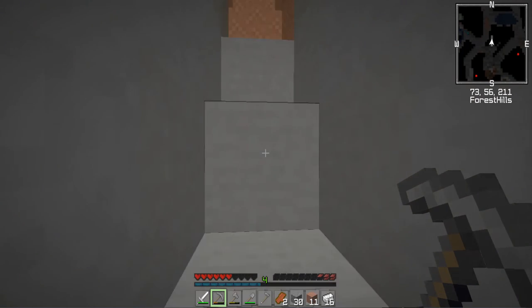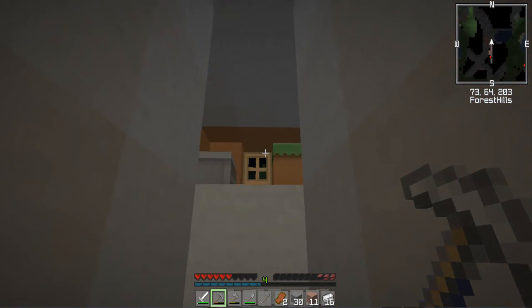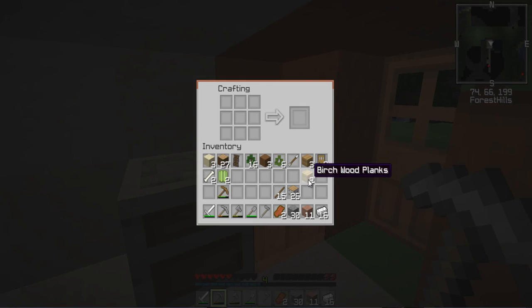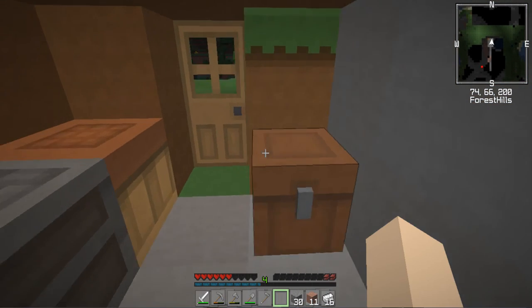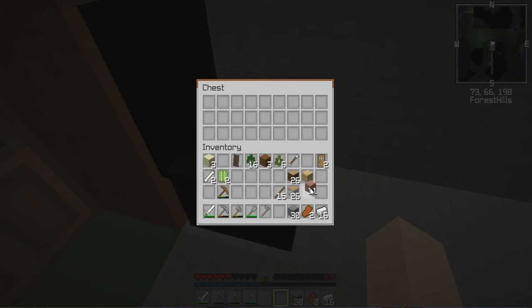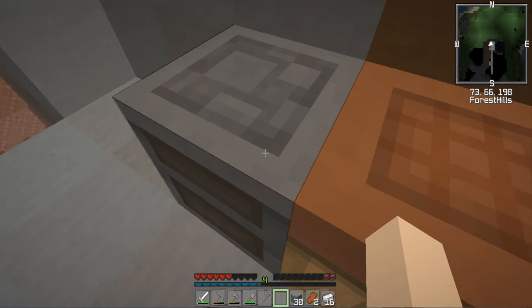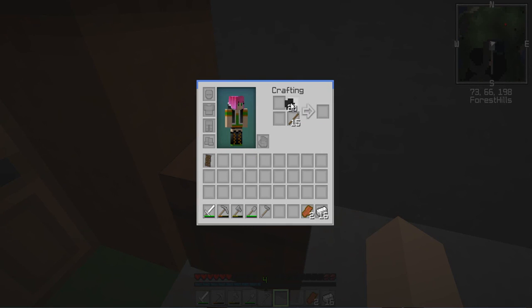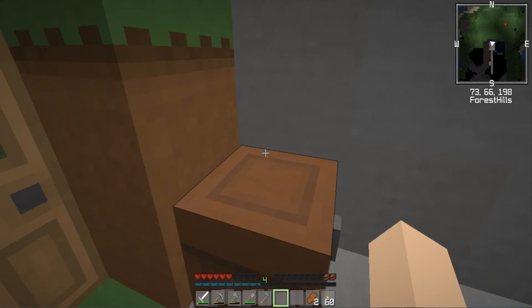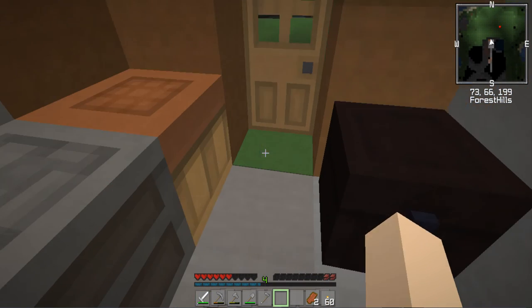Day number one is almost over. I'll make myself a chest too. You can see you can go perfectly slow and be fairly safe. I'll clear out items I don't need — doors, sand, bones. I'll pop the wooden pickaxe in the furnace for next time I need to smelt something. I'll keep the coal because I'm going to need more torches. Is it daylight yet? Nowhere near. Food is very important.